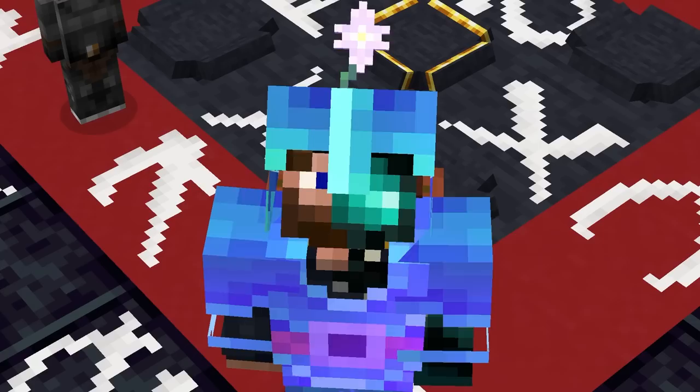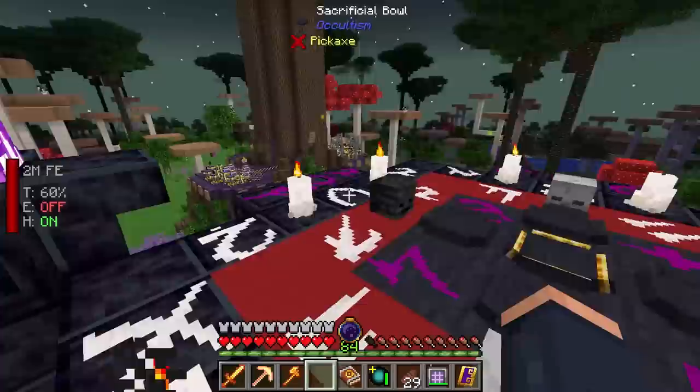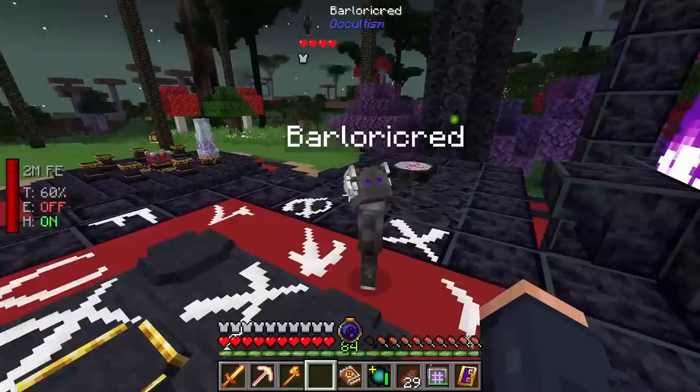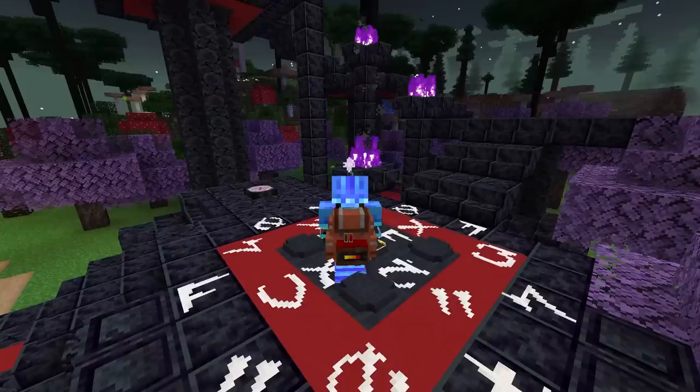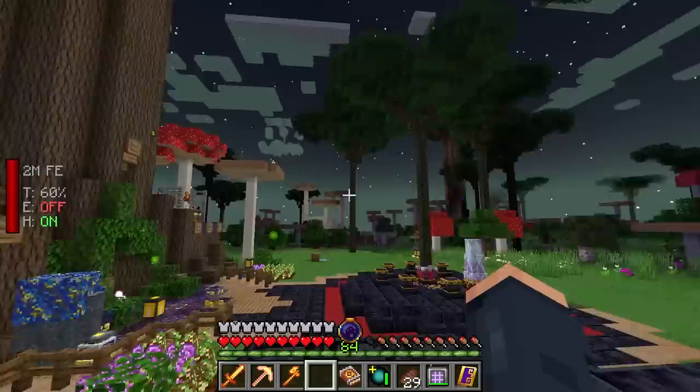Hey guys, welcome back — this is Chosen Arctic and today we're jumping back into some more All the Mods 7 to the Sky. Last episode we went over the basics of occultism; today we're diving into really advanced stuff — the end game part of occultism — which is going to include mining ore, crushing ore, automating that process, and getting into familiars to give us some effects with rings.